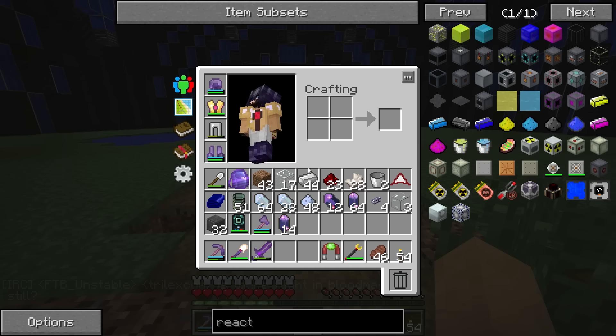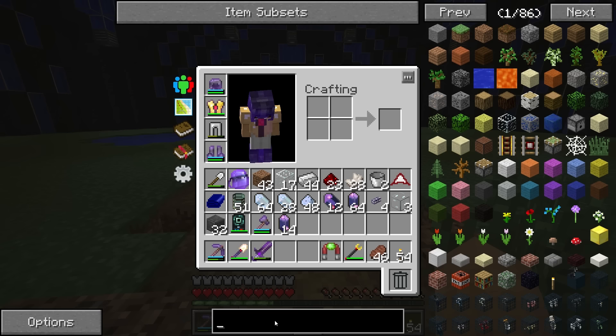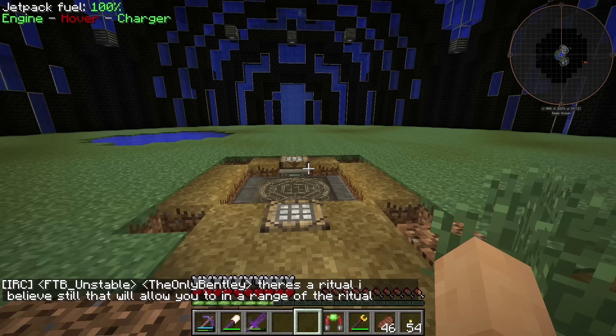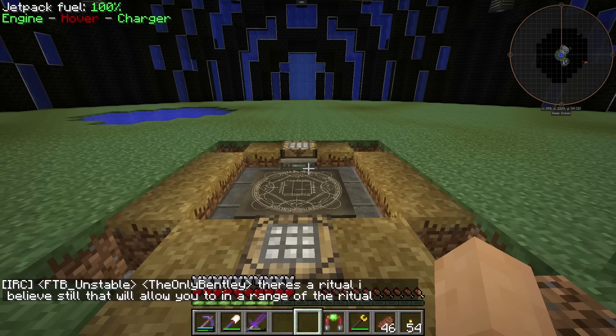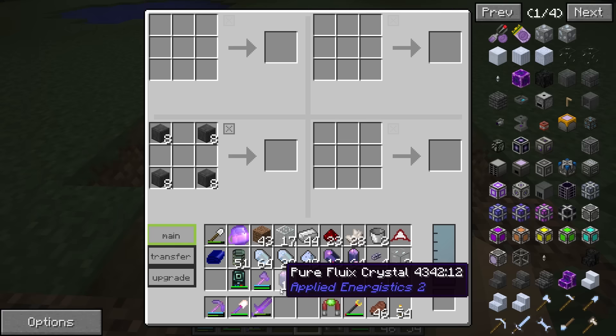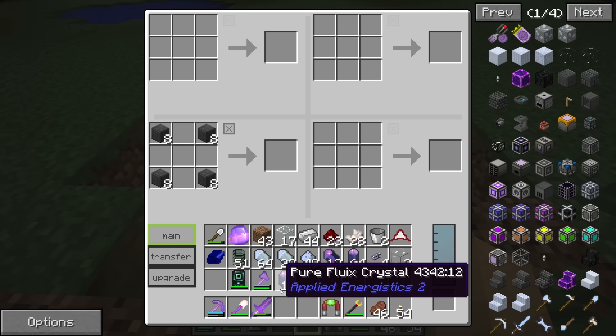We're back, and I did manage to get some Skystone. It's actually really easy to get - you can craft it with just some smooth stone and some coal dust. All eight of them, for example. I made a few more pure fluix crystals off-camera as well.